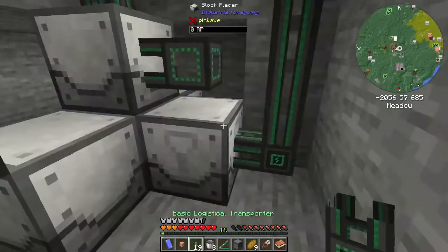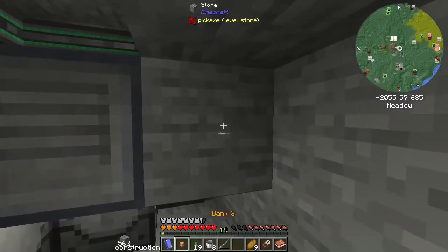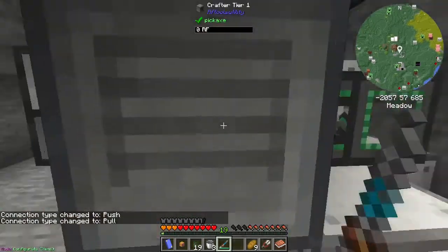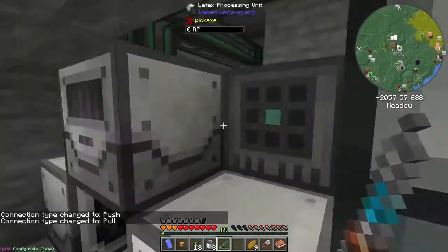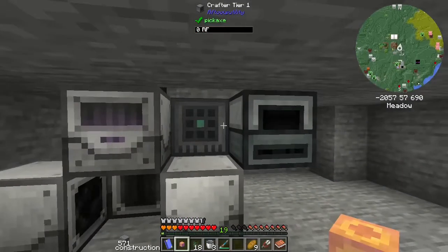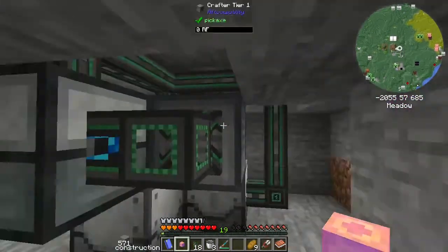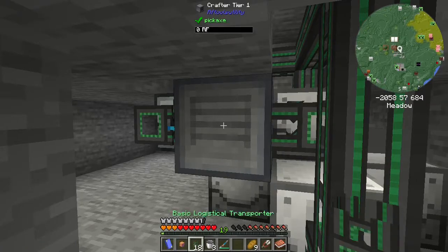And then from here we can go this way. We need the crafter, so we put the crafter right there so we can see it. We come back in here like this, and then we tell this that we want you to extract, you're going to insert. And then from here, we want this to extract and insert. And then in here, we're going to tell it that the tiny dry rubber, in a three-by-three, makes dry rubber. And then it'll export the tiny dry rubber from here, put it into that, craft it into the dry rubber. Then the dry rubber will go into the furnace here and then it'll get cooked.